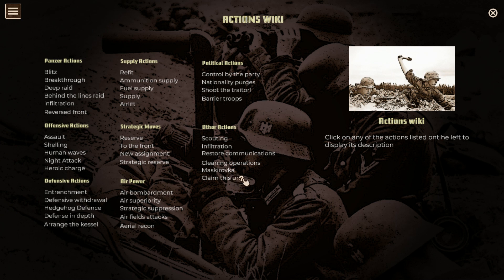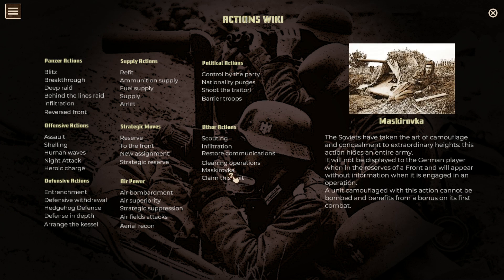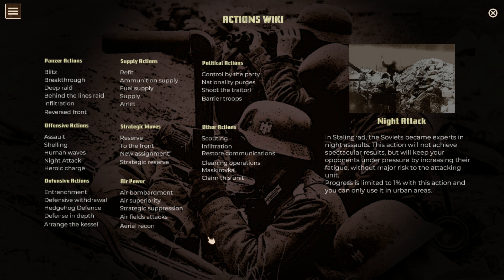There are a few new things like Mastroevo - I can't pronounce that - which is a new sort of action you can use in this game. They've added a new action that I don't remember seeing before. There's also night attack - that's new. That's mainly for Stalingrad, because in Stalingrad the Soviets can become experts at night attacks.